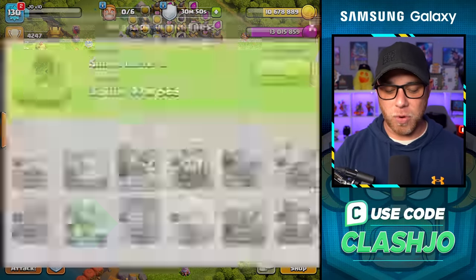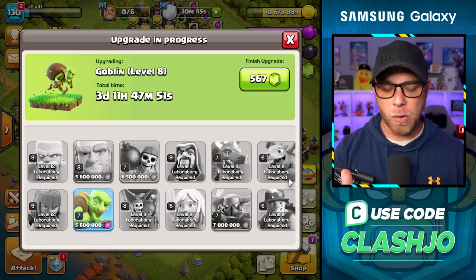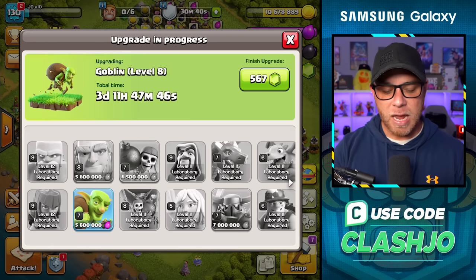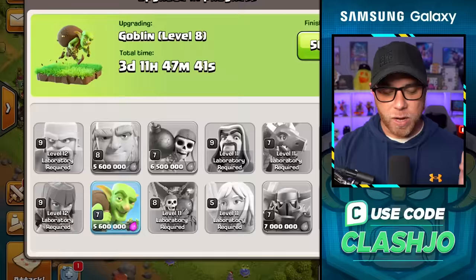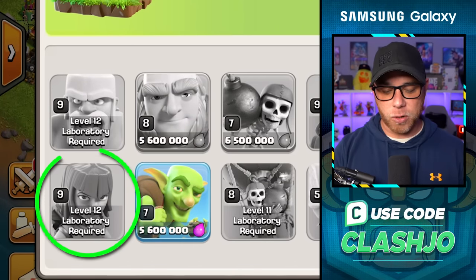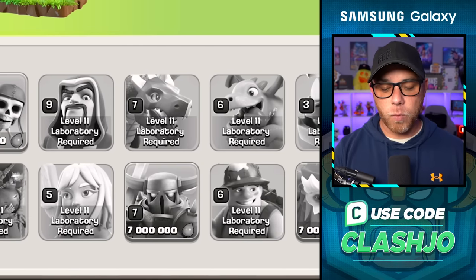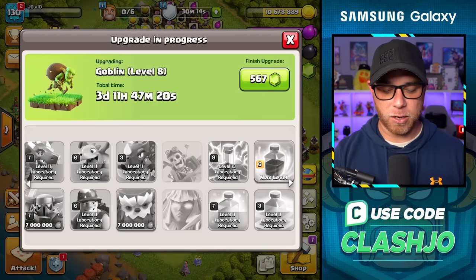When we jump into this laboratory, things have been interesting because if you remember from the last video, we had a really long time until it was maxed — I think it was like nine months or something. So I went ahead and started upgrading troops for really important armies. We knocked out Barbarian, Archer, maxed out Balloon, Wizard, Healer, Dragon, Baby Dragon, Miner, and Electro Dragon. We still have to upgrade the Giant, Wall Breaker, and the Yeti, which won't take much longer. I'll share a tip on that in a moment.